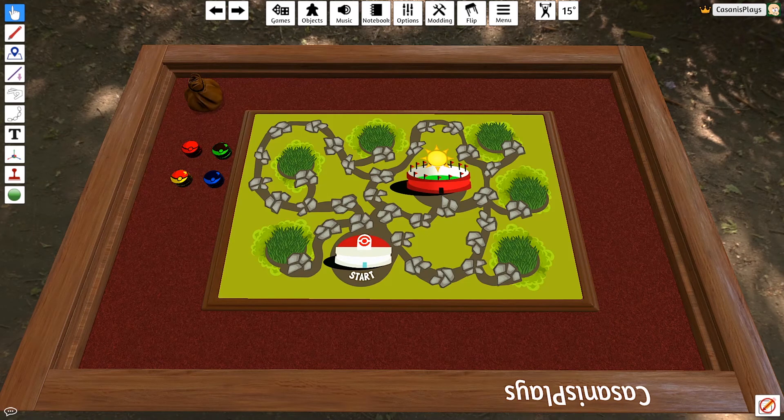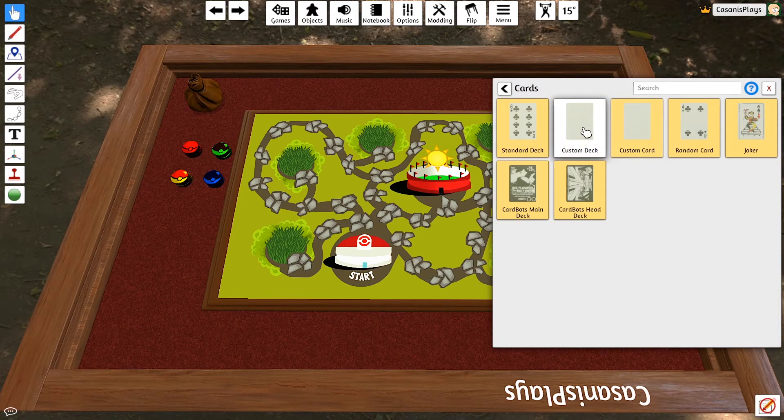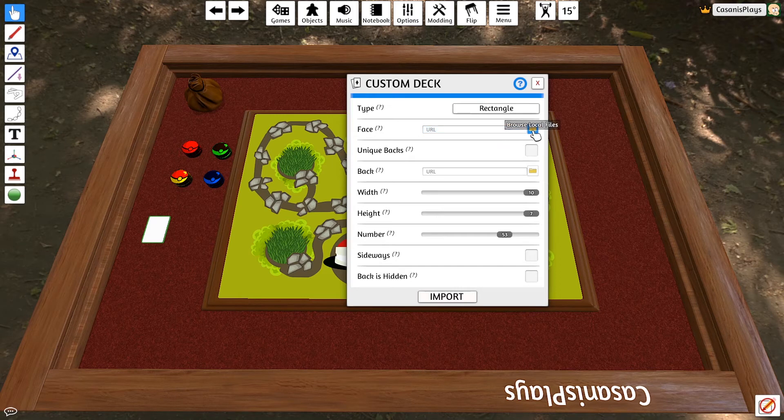We've created our JPEG - the single JPEG that has all of our cards in it. Let's go back to Objects, Components, Cards, and grab ourselves a custom deck and drag it on. Inside of my custom deck I'm going to decide how these cards are shaped. You can make them rectangle-rounded, rectangle, any shape you want. Now my front face - I have to decide which face I want upwards and which face I want downwards. When we bring these cards in they will be face down in our game. In this particular case I'm going to choose my face to be my secondary deck.